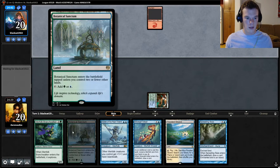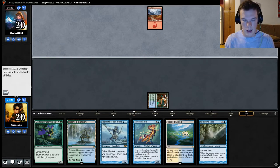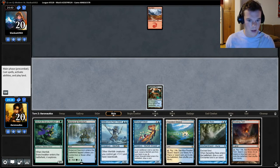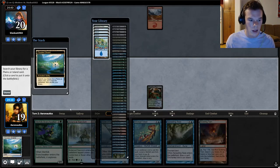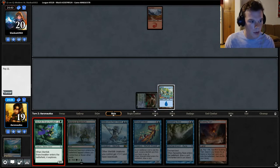I just don't want to draw another Botanical Sanctum and then save it for the third land. So we're playing a Mono Red deck — basic Mountain pass. I don't know what to expect here. This is one where I want to go get the Basic Mountain now. I don't want to put myself in a position where I'm off of blue.